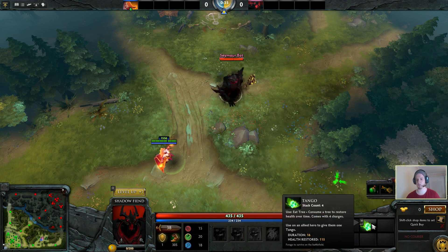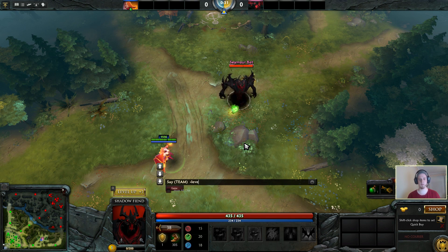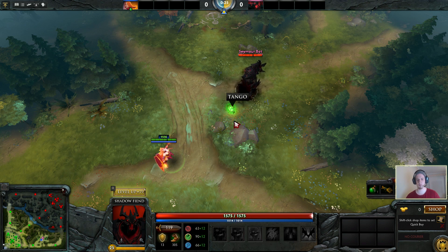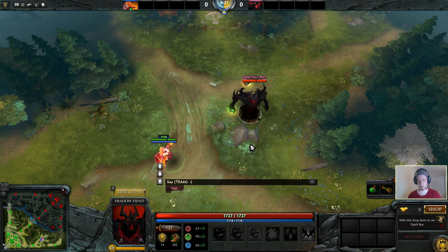Now we're gonna drop these items they spawn with — this lousy bot. And we're gonna give him level 25 by typing levelbots 25. We're just gonna scale up the stats as good as we can. And now we're gonna give him some Heart of Tarrasque as well — we don't want him to die right away. We're gonna give bots item_heart.